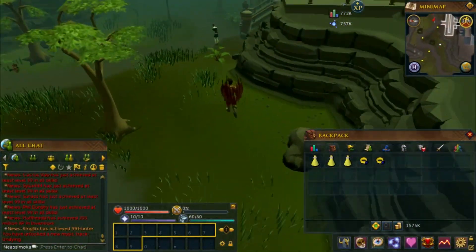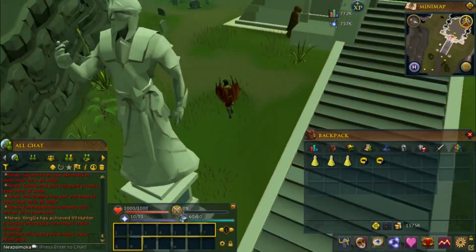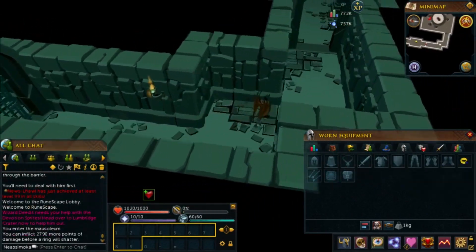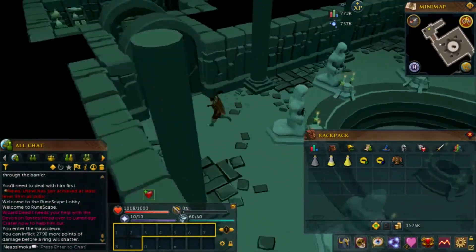Since you have all the supplies, what you will need to do is equip your ring of recoil and simply climb down the ladder. When you are down the ladder, you will just run past the angriest dog that doesn't even bark properly, and then you will run until you see a gate.